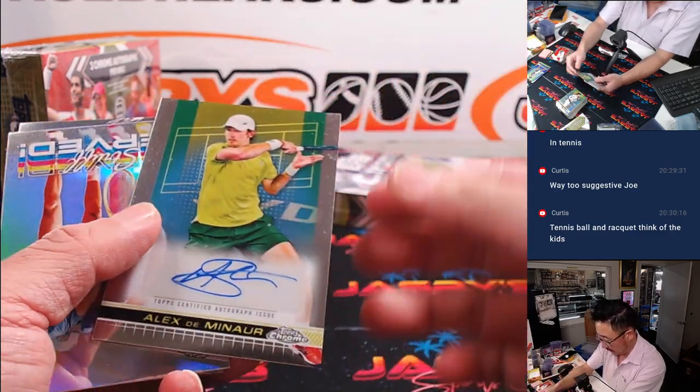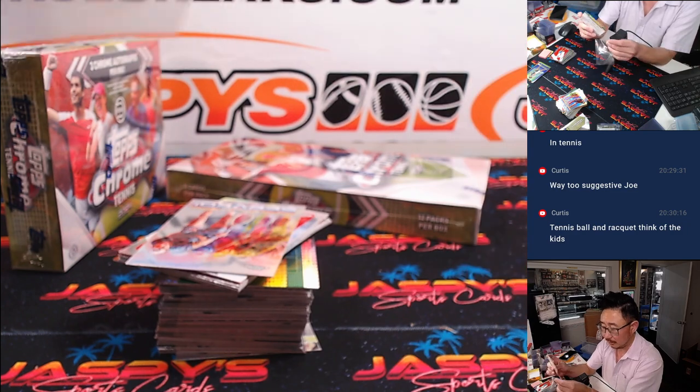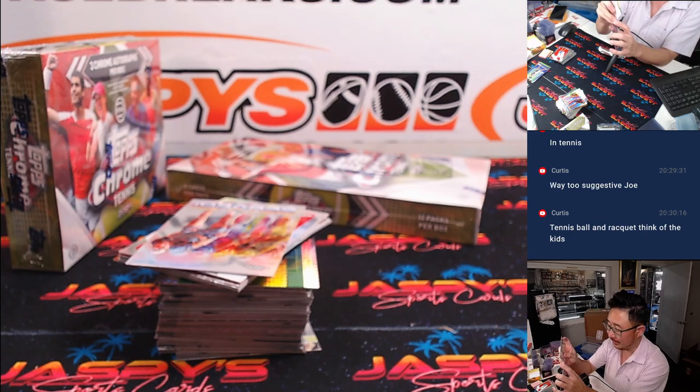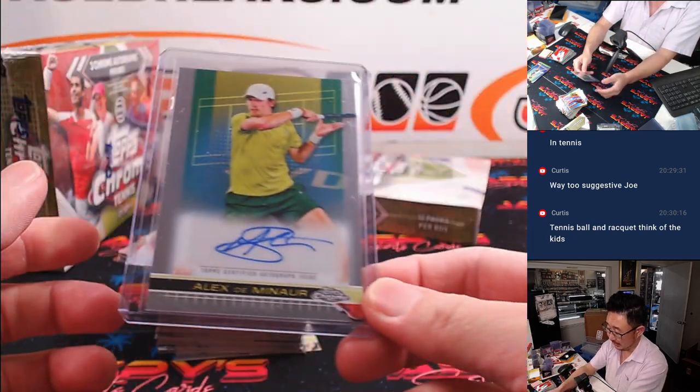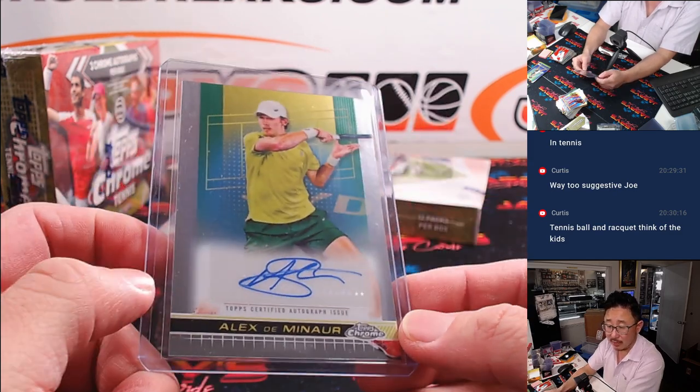And our autograph is Alex de Minaur. The tennis ball and racket right now — apologies to the kids watching. We'll get angry phone calls from parents tomorrow. Randy with letter A.